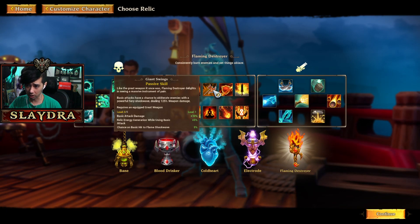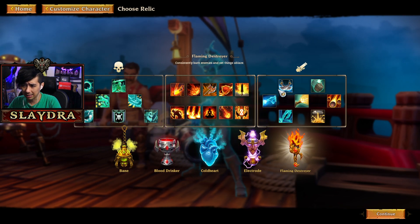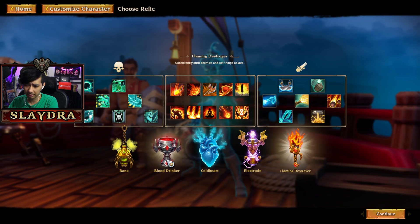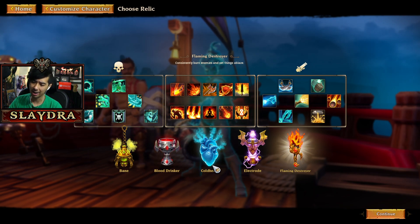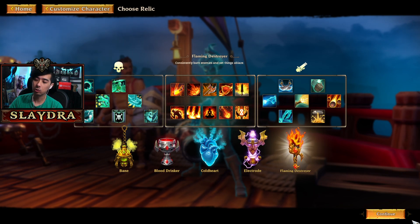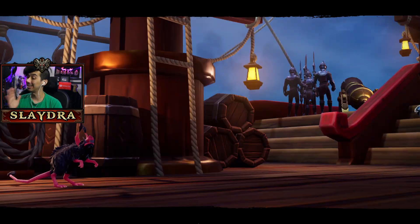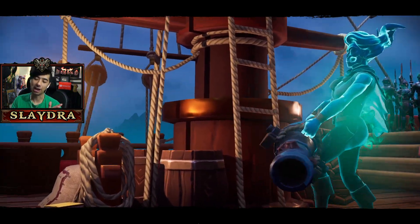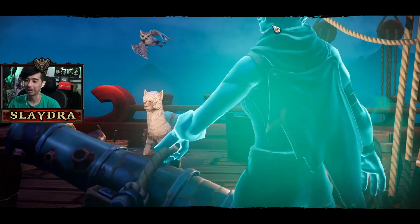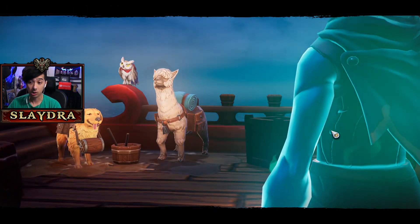I like the Flaming Destroyer, however I'm not sure what the weapon is going to be — it's like a gun weapon. So I'm not sure if certain different relics will be kind of tied to a specific weapon archetype. If you want to make your class about the basic attack, you'll try to factor that in, but I just want to hop right into the gameplay. I like the Flaming Destroyer more than the rest, so we'll go ahead and select the little alpaca.